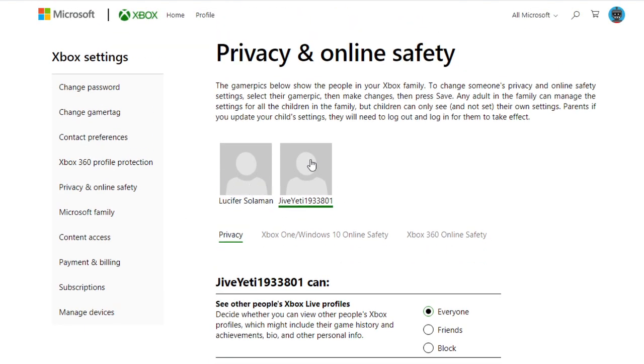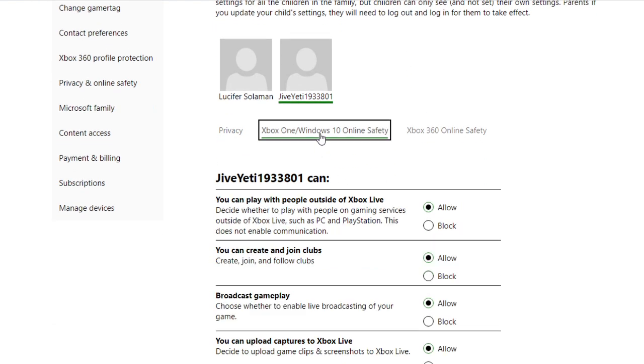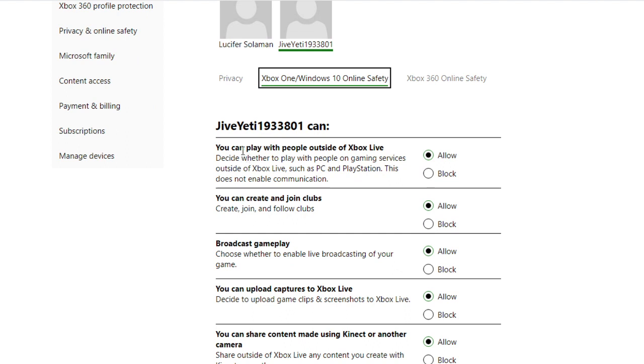You will then go to the account that wants to play Minecraft Realms. You'll go to Xbox One, Windows 10, Online Safety. Then you've got to set where you can play with people outside of Xbox Live — you have to allow that. Where it says you can create and join clubs, you have to allow that too. If you have these two settings set to allow, then you'll be able to play Minecraft Realms on the PS4.